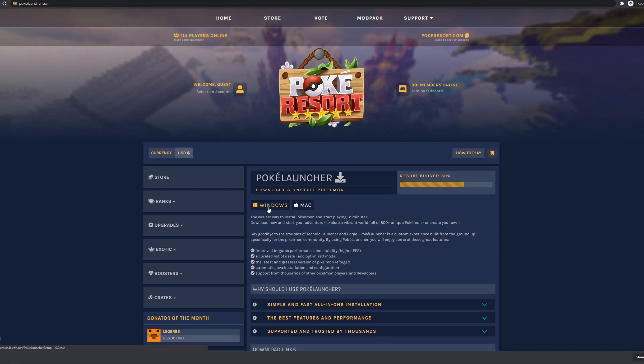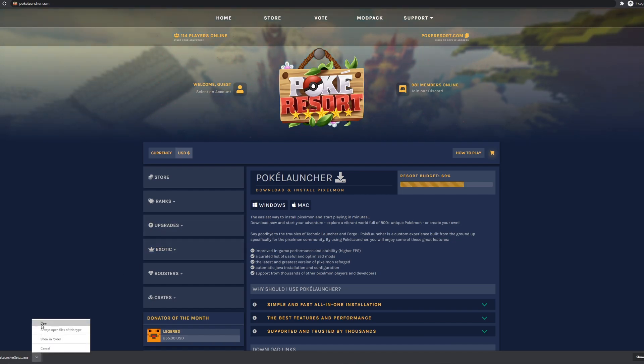Start by clicking on the Windows or Mac button. I use a Windows computer, so I will be clicking on the Windows download. Once the PokeLauncher file is downloaded, go ahead and open it by clicking on the popup in your browser, or by finding the file in your downloads folder.